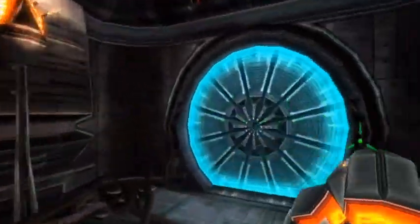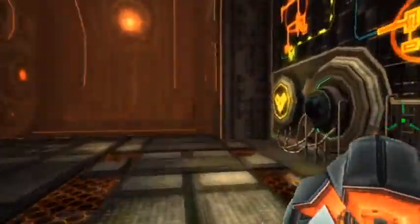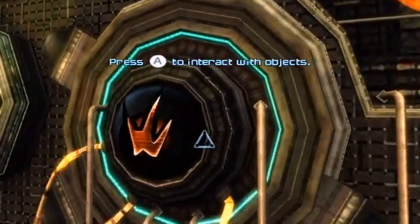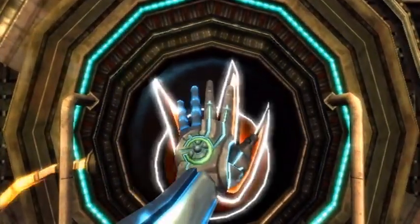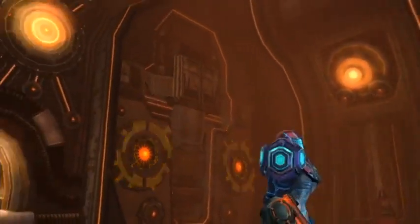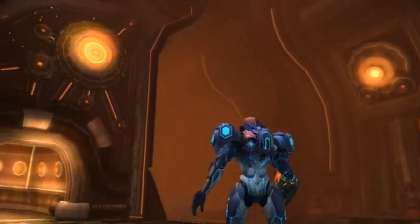Hey folks, welcome back to Metroid Prime 3, here on the pirate homeworld. We just acquired the Hazard Shield, which will allow us to access a variety of new areas that were previously blocked off with the acid rain. But first we have to take the train. What a pain.